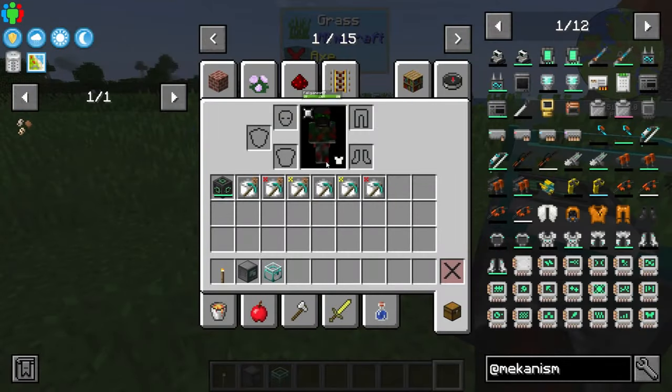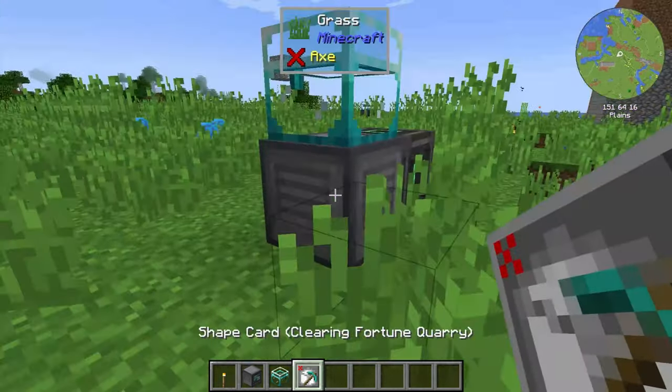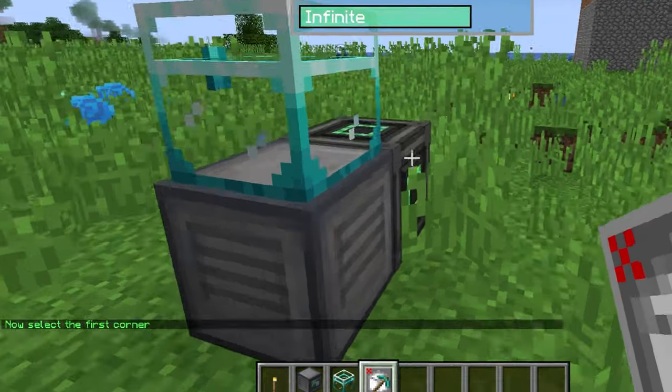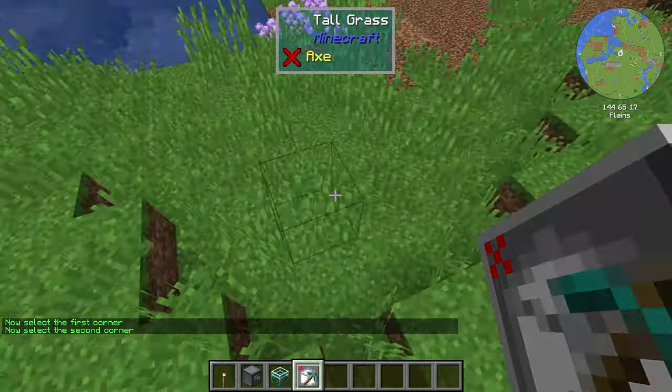Let's set one up — let's use the clearing fortune quarry, why not? So first you want to shift right-click on the builder. In chat it will say 'now select the first corner.' I'd recommend putting a torch there because some...